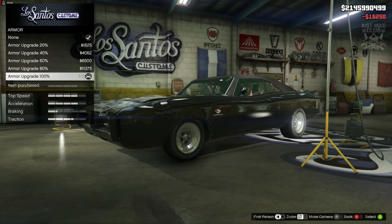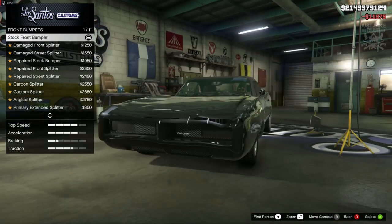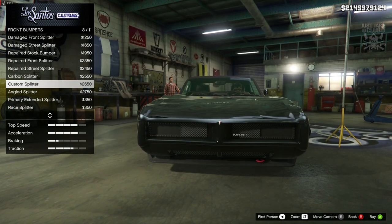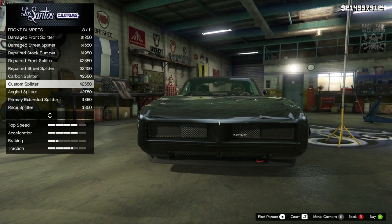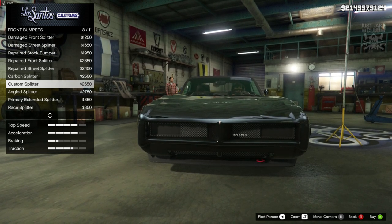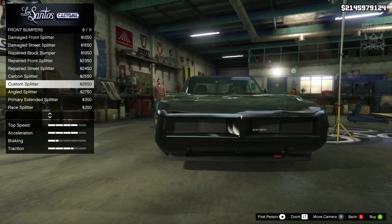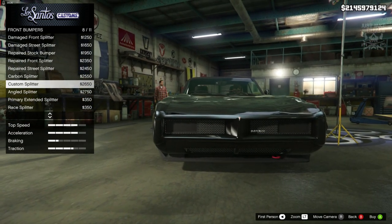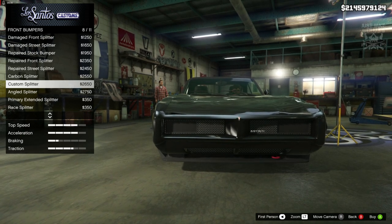Let's get into the armour and purchase 100% body armour. Then the brakes — we're going to get the race brakes. For the front bumper, we're going to go with this custom splitter. I know in Carbon they don't have the red tow hook, but they do have a low level splitter, very similar to this. We can't unfortunately get the splitter without the tow hook, so I'd rather have the splitter with a tow hook than not have a splitter at all. Custom splitter is the one we're going to need.